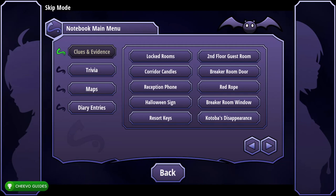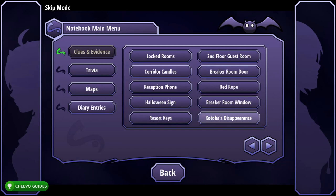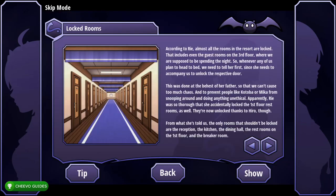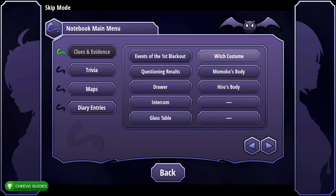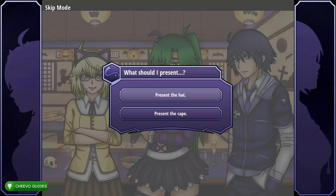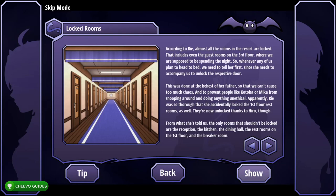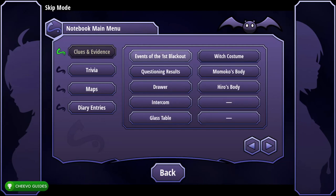Go to second page of Clues and Evidence and select Momoko's Body, Show. Back to Clues and Evidence, press Locked Rooms, Show, press back. From Clues and Evidence press second page, select the Witch Costume, Show. Present the hat. Clues and Evidence, Locked Rooms, Show, press back. From Clues and Evidence go to second page, press Momoko's Body again and Show.